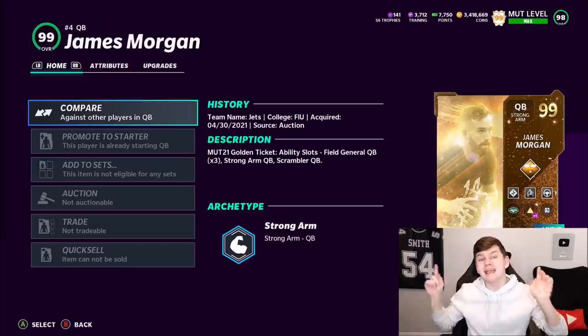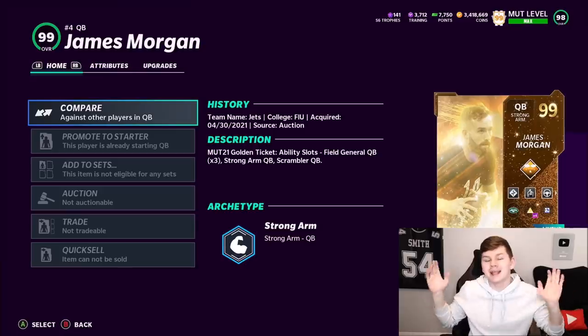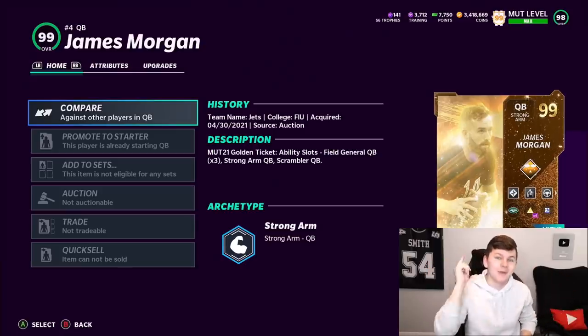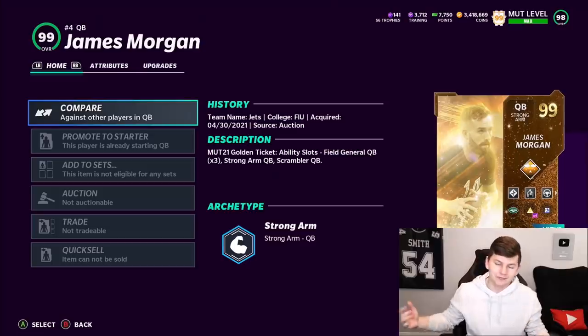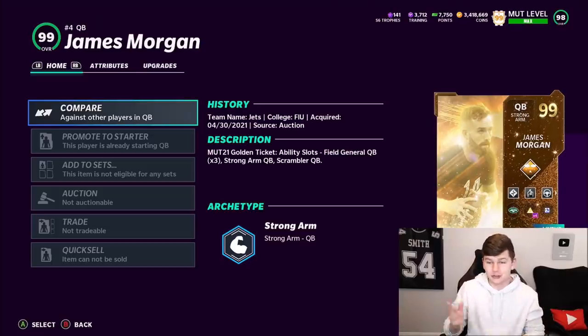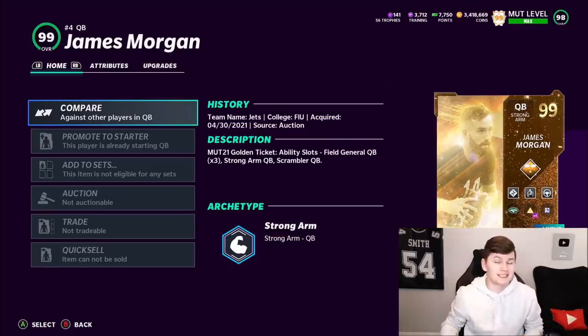What's going on guys, it's Zerk coming at you today with another YouTube video. Today we've got a double golden ticket gameplay - we've got James Morgan and tight end Robert Woods. James Morgan was actually made by Throne, because it looks like Throne the mad YouTuber just looks like him. I want to give a shoutout to Greg Stanaway for being a part of the NotaGang.